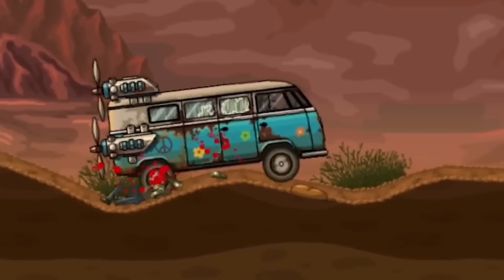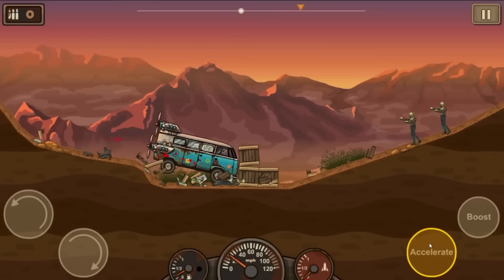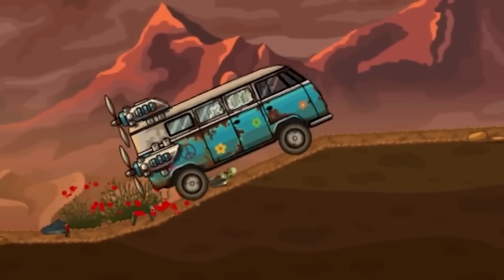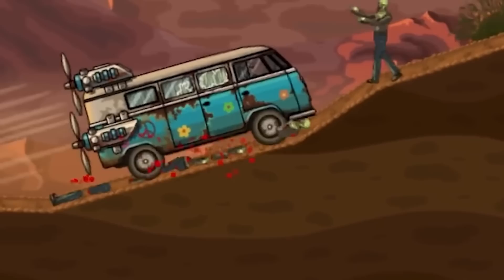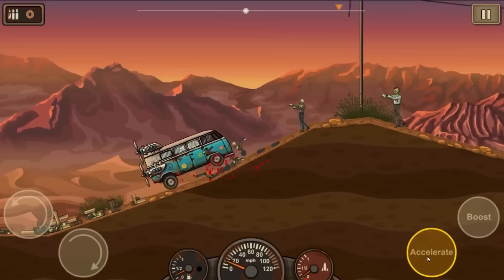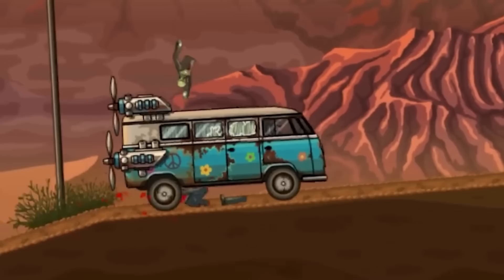Give me all the gas. There's something very ironic about a bus with the peace symbol on the side just mowing all of the zombies over. I have two propellers — that's what the bus gets. Do I need a pilot's license to drive this thing? Because I feel like I should need a pilot's license to drive this thing.